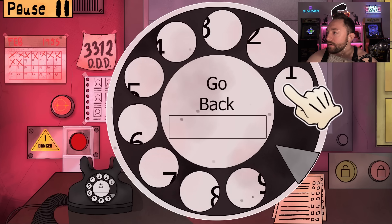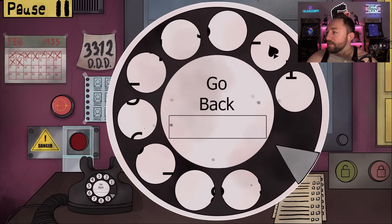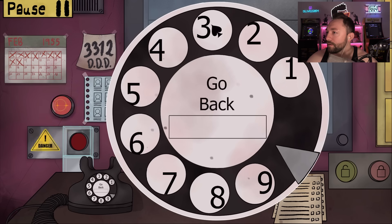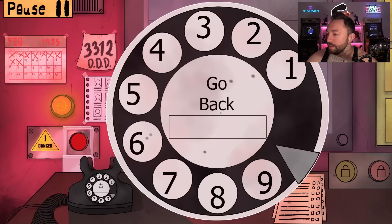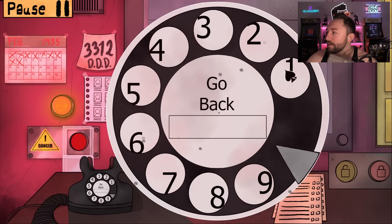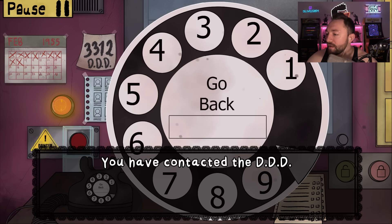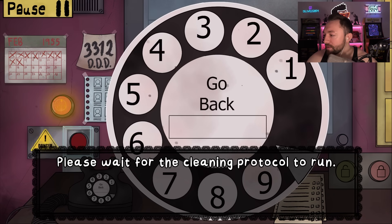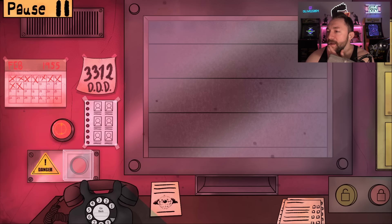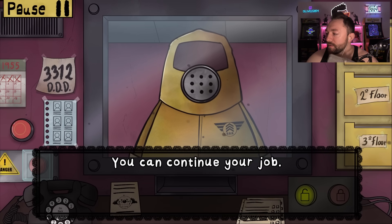I try to dial 3312 on the phone — it's so slow, I dial it wrong the first time. On the second attempt: you have contacted the DDD, a group of agents have been sent to your building. Please wait for the cleaning protocol to run. Cleaning protocol completed, you can continue your job. Thank you. I'm pretty sure I'm dead because a doppelganger got in earlier — I didn't realize you have to close the door.